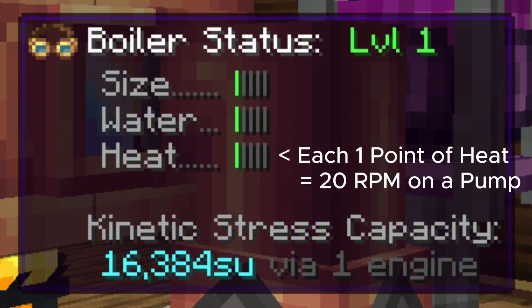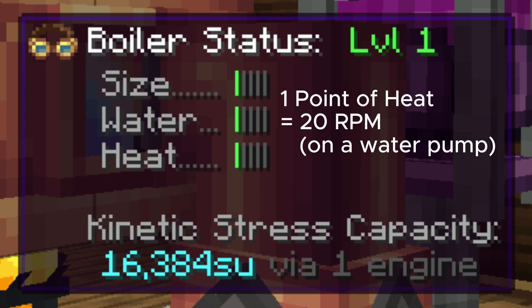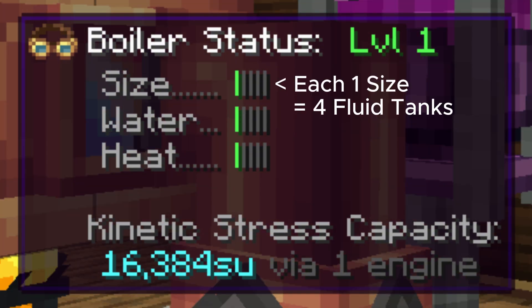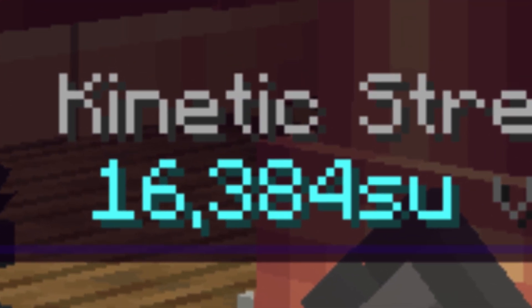For every one point of heat, you need a pump running at 20 RPM to supply water. It's straightforward: one point of heat equals 20 RPM, so if you have two points of heat you will need 40 RPM, and so on. Additionally, each set of four fluid tanks can only handle the maximum stress output from one point of heat, which is 16,384 stress units.